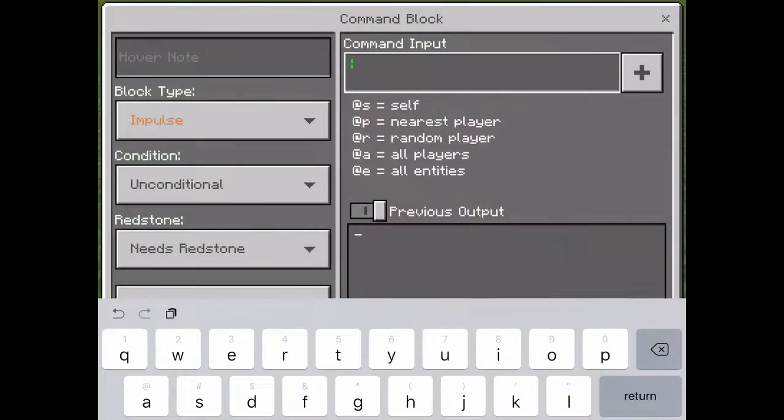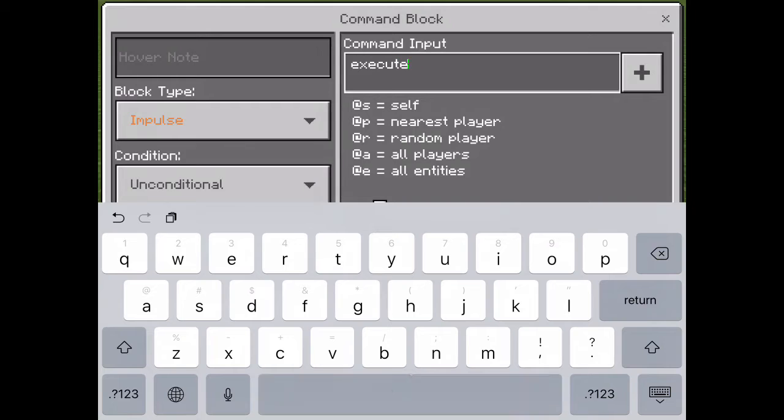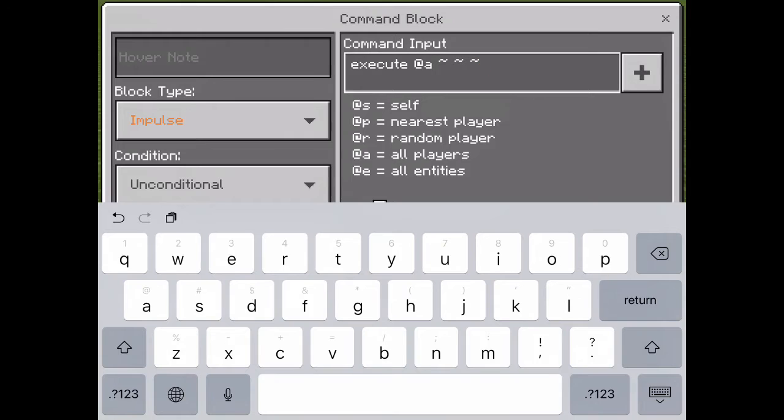First we're gonna do the slightly easier one — the kill shield. So we're gonna type: execute @a, then three tilde symbols, then kill @e — that's all entities.